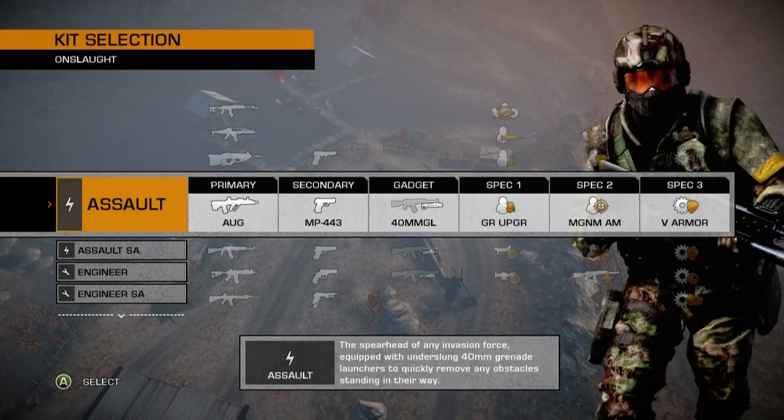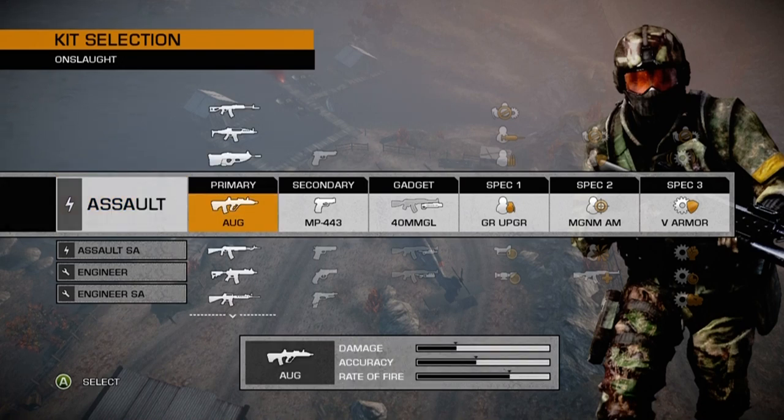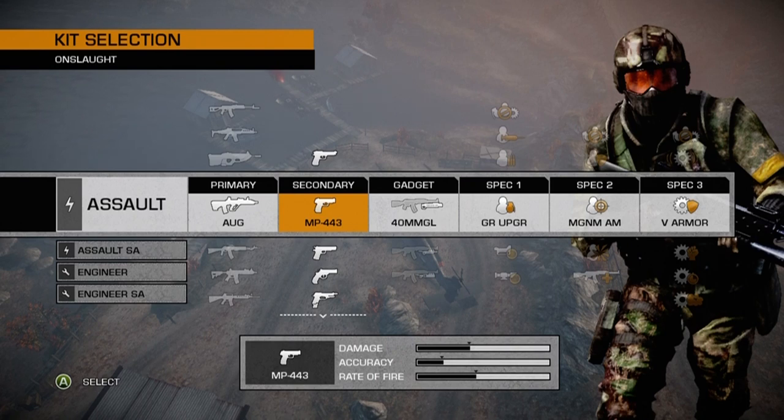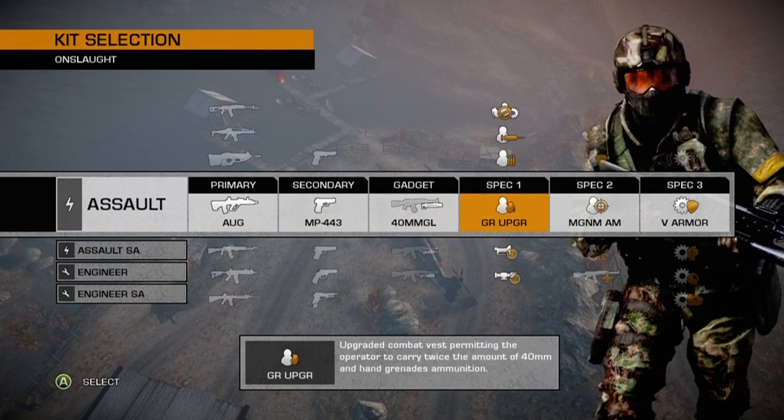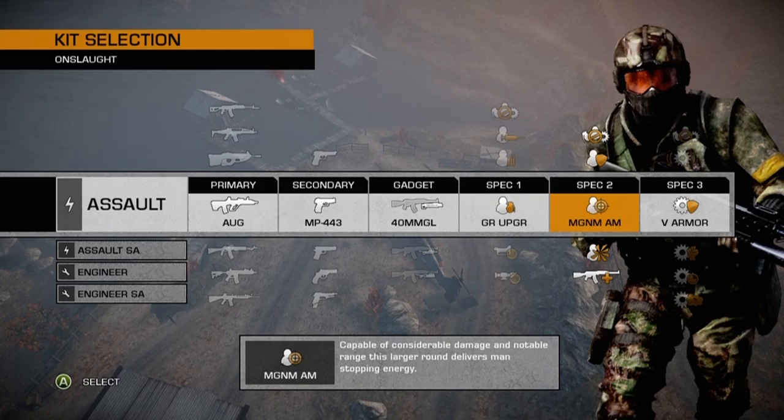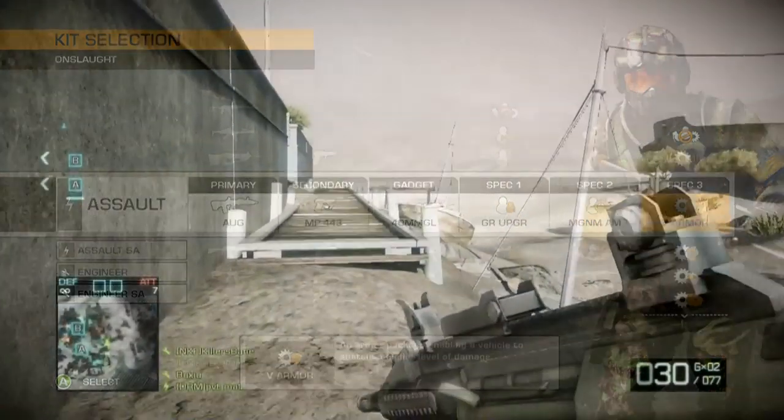My favorite setup for the Assault Kit consists of the AUG Assault Rifle as my primary weapon, the MP443 Grak as my secondary, the 40mm grenade launcher attachment, the extra grenade perk for spec 1, magnum ammo for spec 2, and upgraded vehicle armor for my vehicle spec.